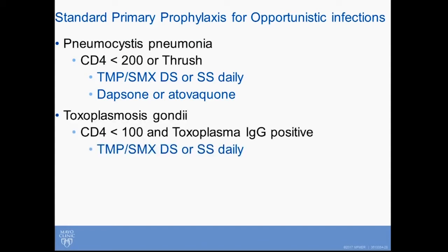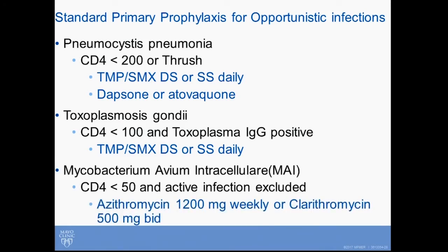For toxo, you only need to prophylax once the CD4 count drops below 100, and then only if they're toxo seropositive. Most of the time, you've already accomplished that by having them on pneumocystis prophylaxis.